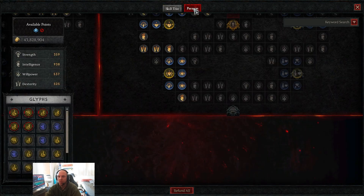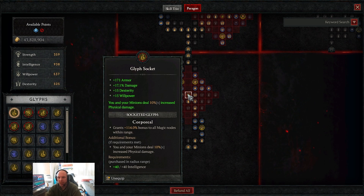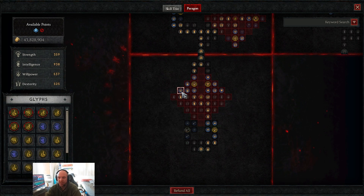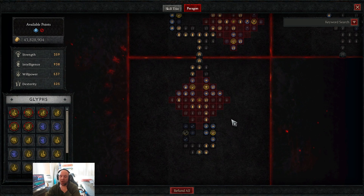For the paragon board, our first glyph socket uses Corporeal, which increases the bonus to magic nodes within range, effectively doubling those damage nodes. As an intelligence-stacking build, we're trying to get as much intelligence and flat damage as possible. We want crit and vulnerability, but we prioritize intelligence above those.